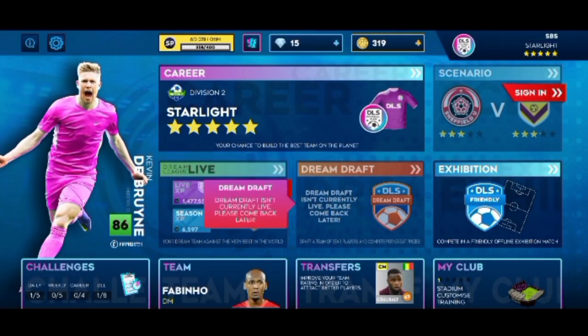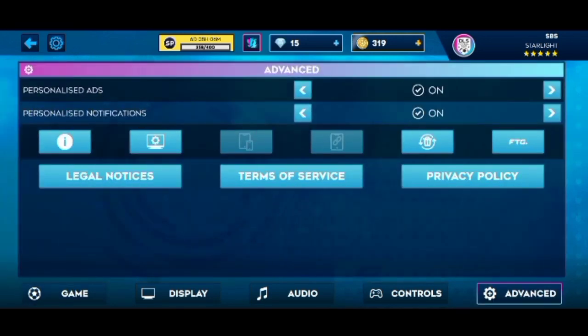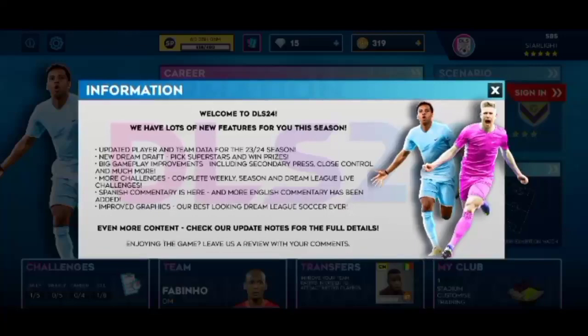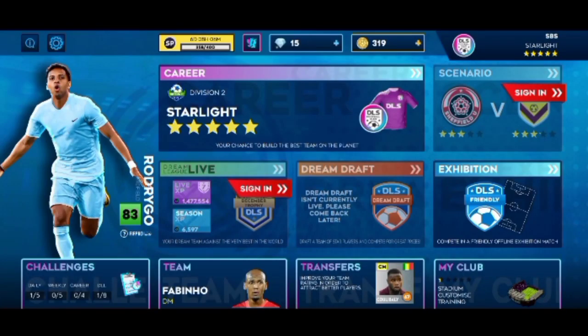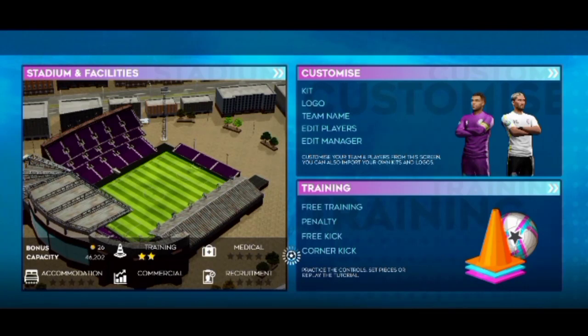You can see my device is set to medium graphics — it's not set to the highest. So you can see my club training: this is what I mean, it's just gonna load and it's not gonna open. Let me show you how to fix it — it's pretty simple, just follow my steps.